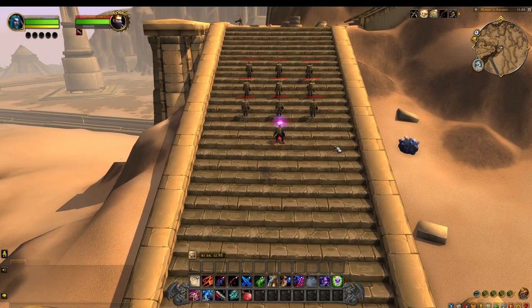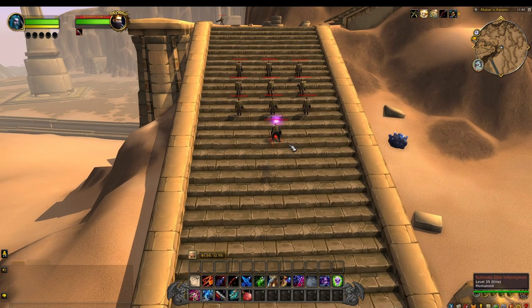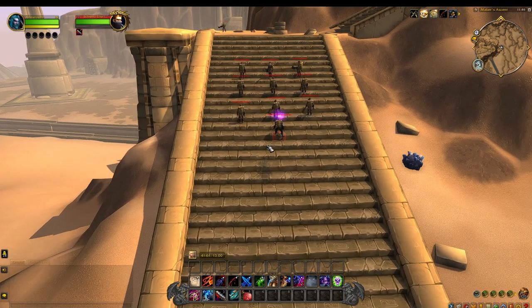Over here you will need to pickpocket the infantry mobs in front of me and they will have a small chance of dropping the Gnomish Dice. A tip: just sap the elite infantryman and he will stop the rest of the other mobs from moving away. If you sap one of the other mobs they'll continue to walk on. So make sure you just sap the elite — it makes it easier. You can just stand right next to him and pickpocket all the mobs.